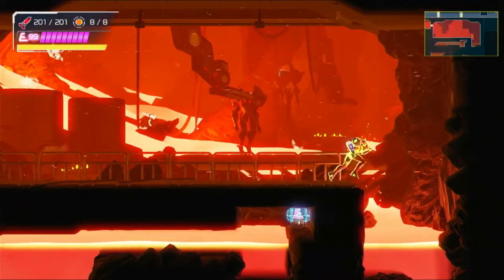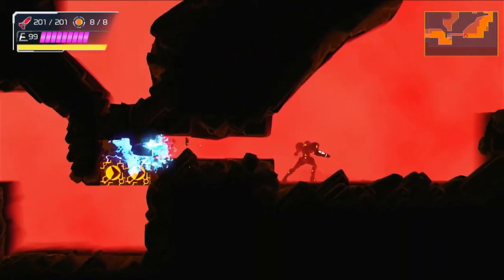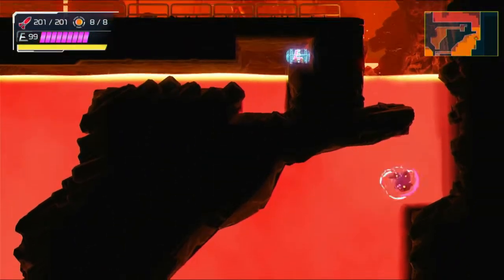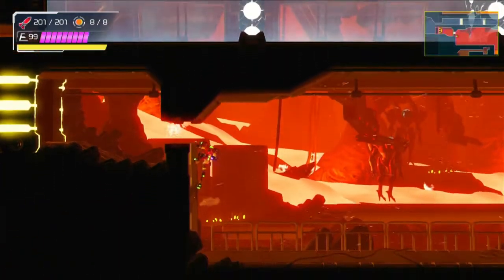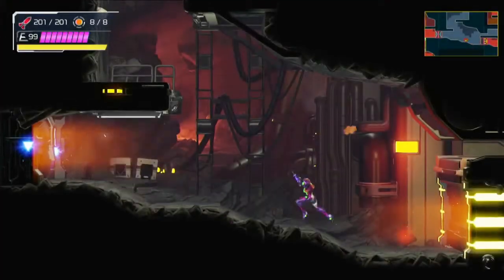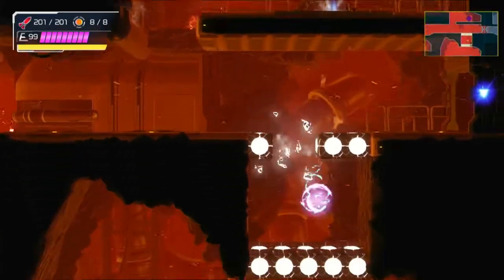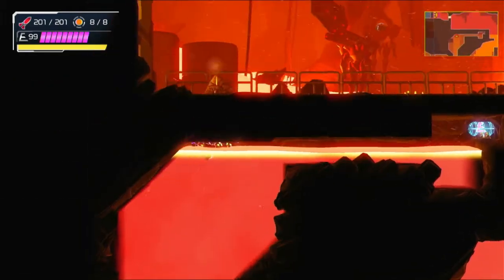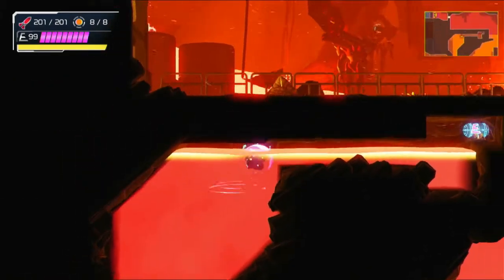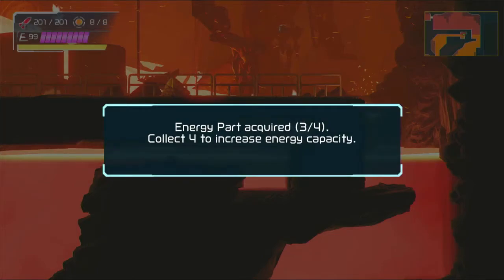Let's go down here and open this up. That's an energy tank or energy part — that's a good thing to get. Well, mystery solved. Now I'm just concerned because I still have other things I haven't done yet that I need to solve. Let's go — up we go. Very nice. Okay, three energy parts.